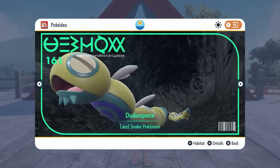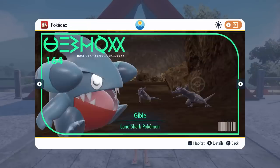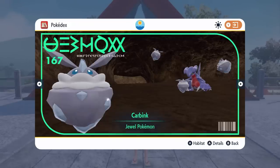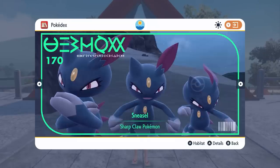Dunsparce coming from the base games as well as Barboach, Whiscash, Gible, Gabite and Garchomp. Then we have Carbink as well making its debut in Scarlet and Violet and Kitakami. Then Salandit and Salazzle coming from the base games, Sneasel and Weavile, Snorunt and Glalie and Froslass.